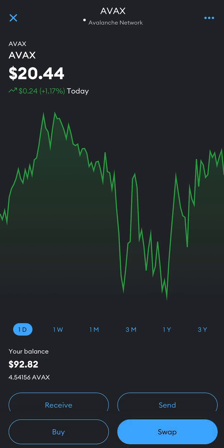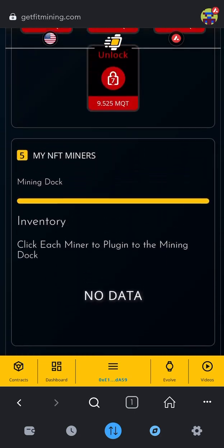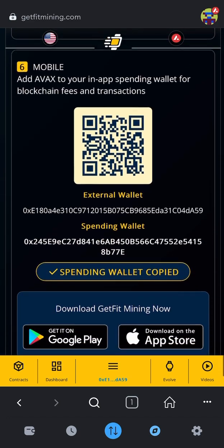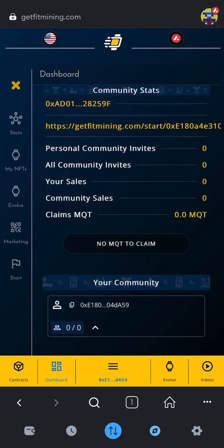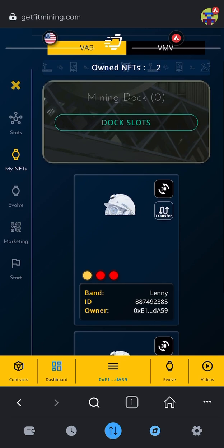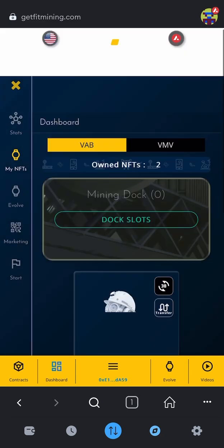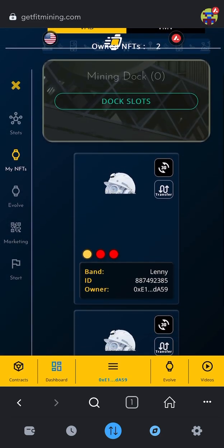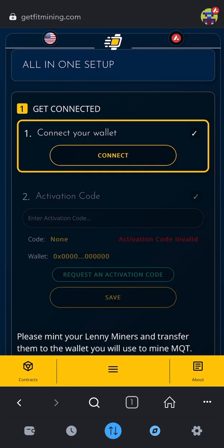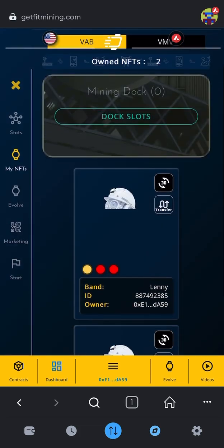So now I'm going to go up to the top and X out of this part, and go back to the football. You can see that now I have two docks open and two minted Lenny's. Now let's dock them. I'm going to go down here and click on Dashboard on the yellow bar, then go to My NFTs on the left. You can see I own two NFTs, but they need to be docked. I need to click this top right box of these Lenny NFTs.